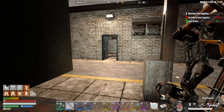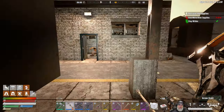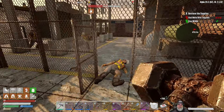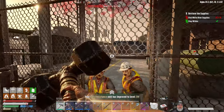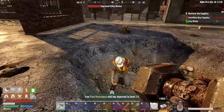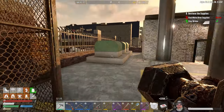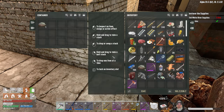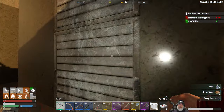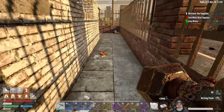Curious to see how this has changed in Alpha 20 since I never did this version before. There's a dude in there - let's try to get a headshot off. Down with the sickness - that means you need to go down on the ground and die. Pain resistance has improved to level 29. Let's check these rooms - nobody in here, those aren't normal breakout panels for zombies.